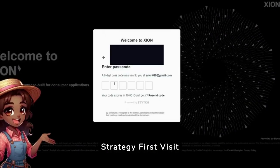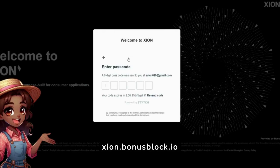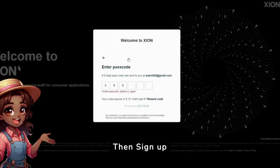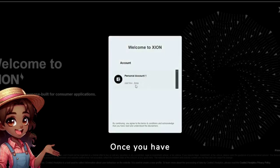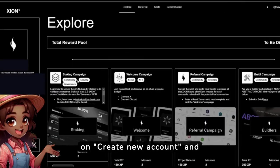Airdrop strategy. First, visit xeonbonusblock.io — link in the description. Then sign up using your preferred email address. Once you have successfully signed up, click on Create New Account, and you're all set.